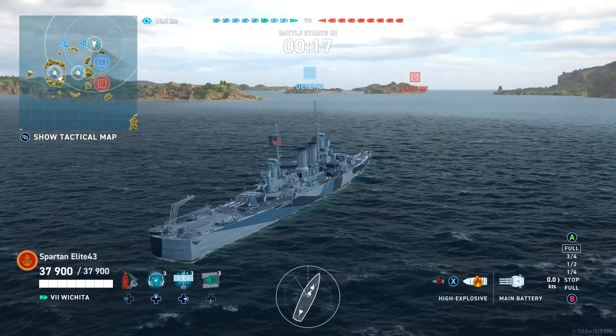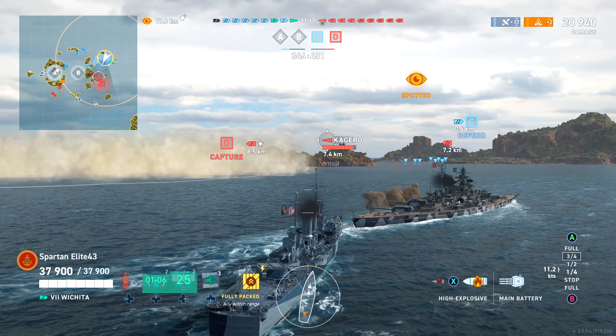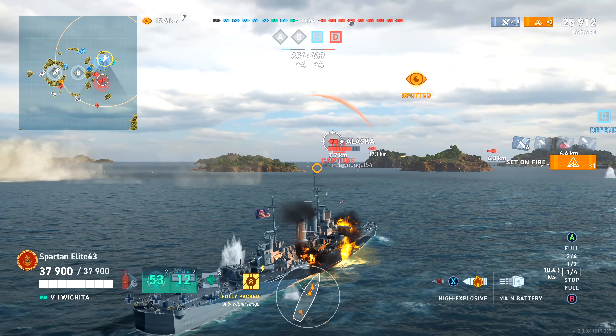We see the Alaska dead ahead and we know there's a Vanguard out there. If we can get rid of this Massachusetts we'll have a much better time. We get another fire set on the Massachusetts but he immediately damage controlled it. We get another good shot on him for another 1800 damage and we lose a ship already. We've got the Alaska out here broadside and I really wanted to go with AP because he's just begging for it, but the HE was doing enough that I didn't really need to switch. Plus there's a destroyer nearby and we don't want to not have HE loaded when the destroyer comes around the corner.